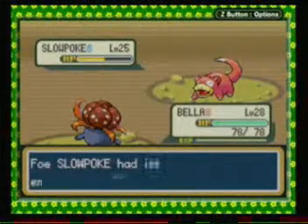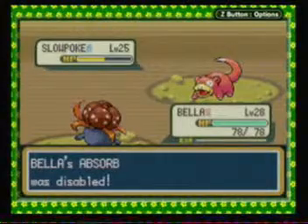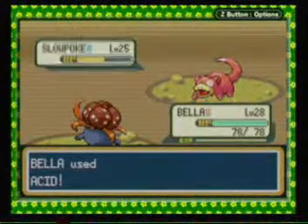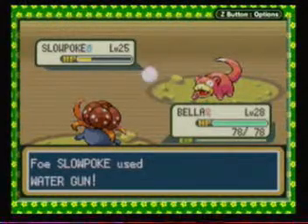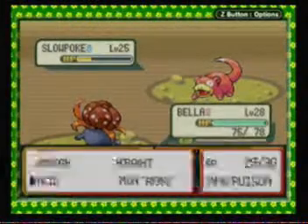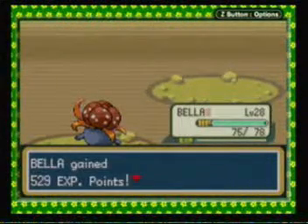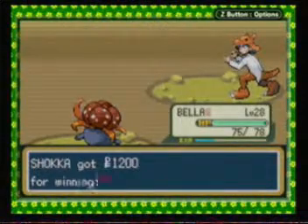I'm only using Flash on required fights. An enemy used Disable — you can't use individual moves on Flash at all until the disable wears off. So unfortunately now I can't use Absorb. If Bella doesn't learn Mega Drain by level 30, I'm just gonna skip Mega Drain entirely and let it learn Giga Drain later on instead.